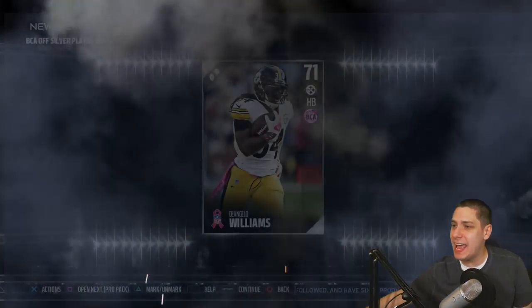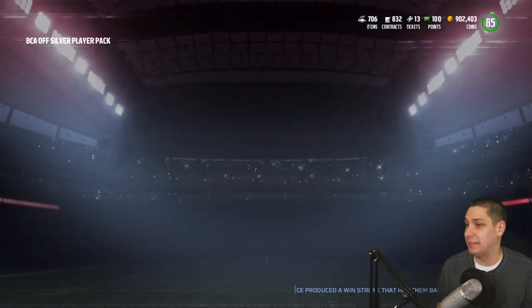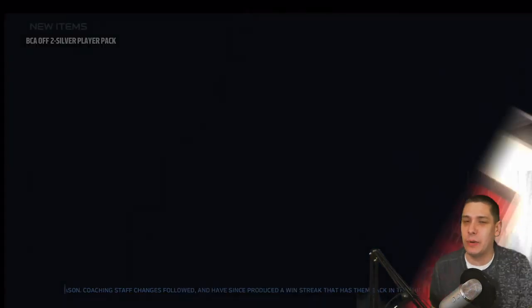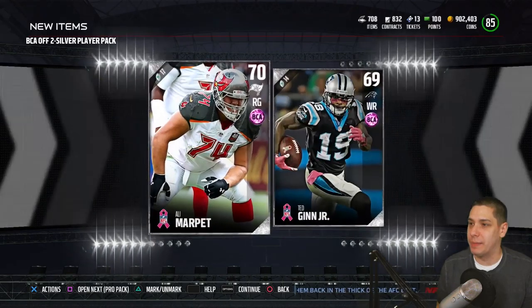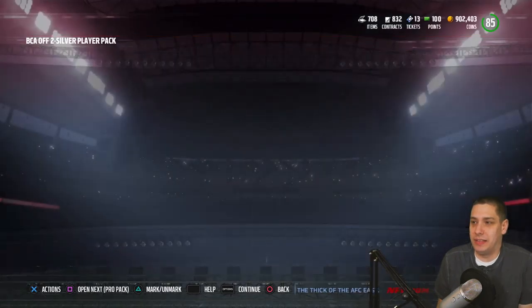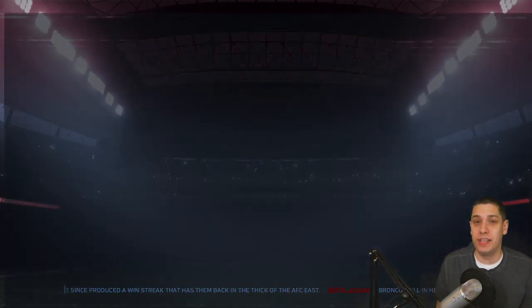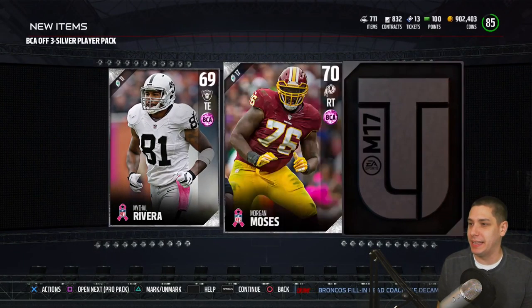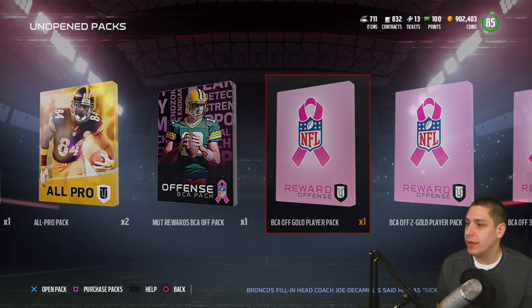We get D'Angelo Williams. I think it's kind of weird that D'Angelo Williams didn't get an elite player out of this set, because I kind of feel like he should be one of the elite players. He started off the season super red hot and he's probably the most noteworthy guy as far as breast cancer awareness goes in the entire league. I think it's a little bit weird that he didn't get some special edition 48-hour card or something, even if they weren't going to make him the set hero.